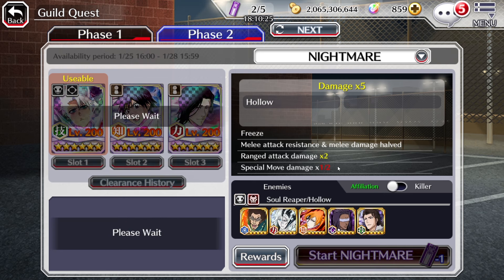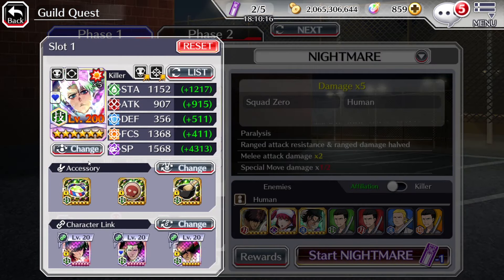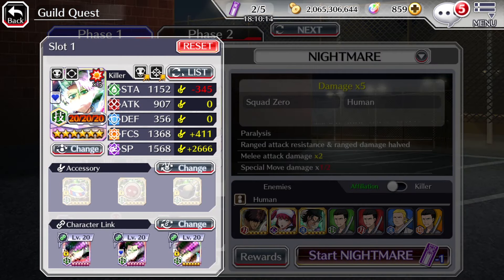Up next is going to be Ranged Hollow, which at least will be a bit more doable because we have characters to use and people will have options. But this one it's like you either have Saffy Tosh or you're pretty much done.